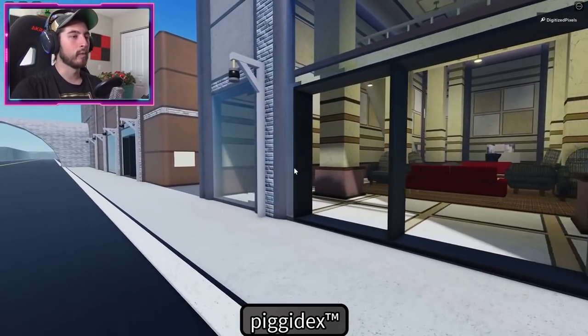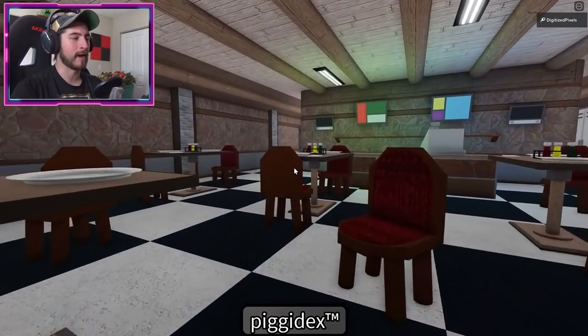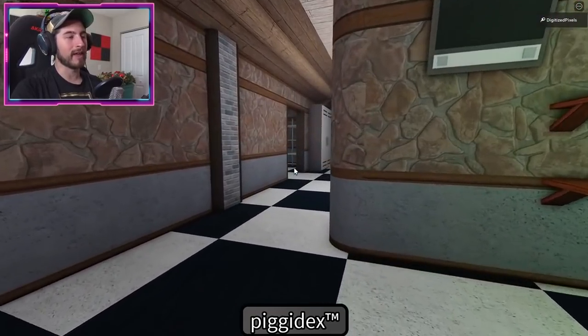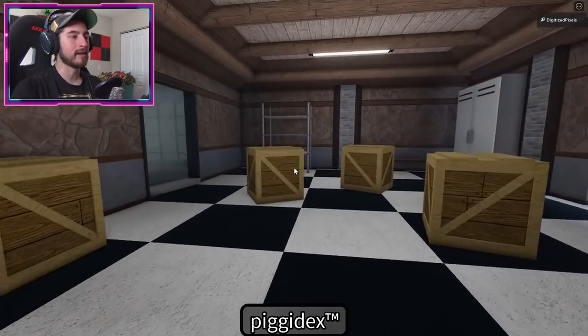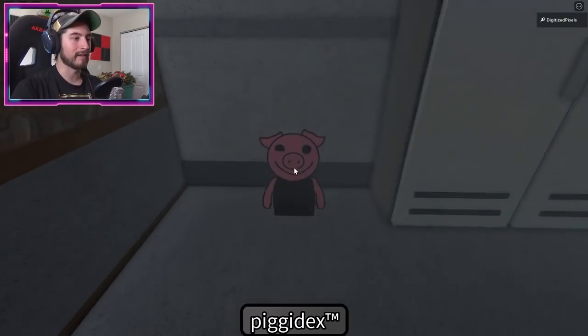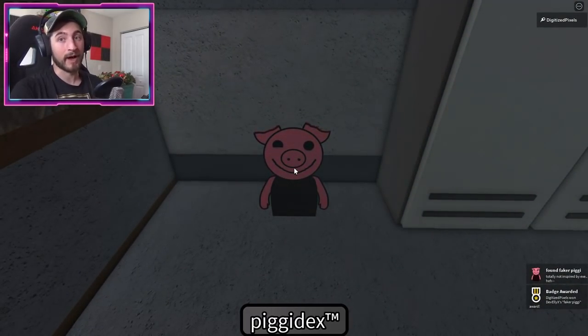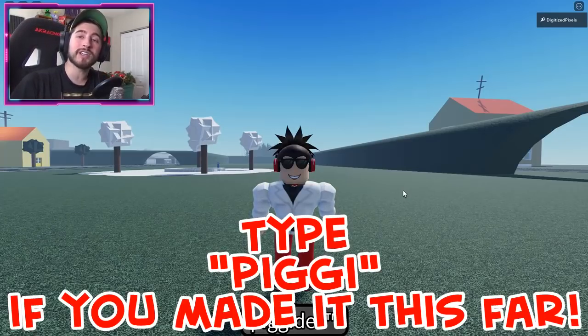To get Faker Piggy, staying in the city, go into the restaurant or cafe over here. Head into the storage area, then into the walk-in freezer. Look to your left and there is Faker Piggy. That is very terrifying.